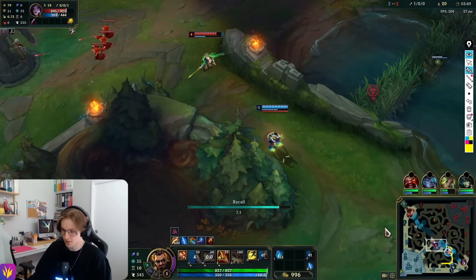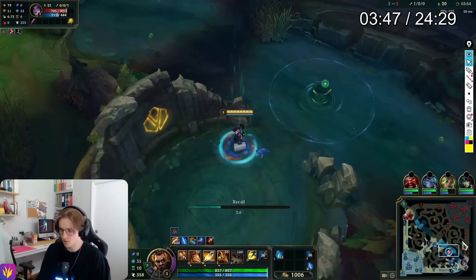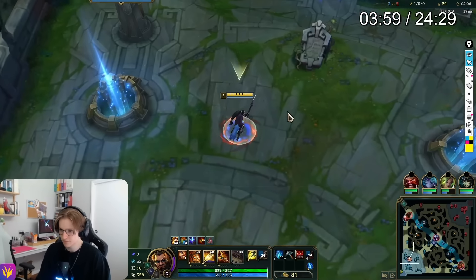I instantly base here because I have a thousand gold. This is the next fundamental, which is called Tempo. I never want to go back to my Krugs — not only is this inefficient, but I already have a great spot to base. The most important thing is I want to match Viego on the top side. If he goes for my top side camps I will be there to counter. If he goes for this Scuttlecrab, maybe I have a chance to invade him depending on the map state. When I'm ahead, I always want to match the enemy jungler.